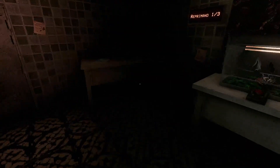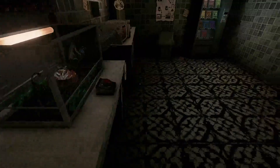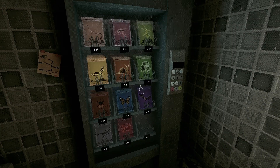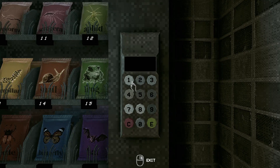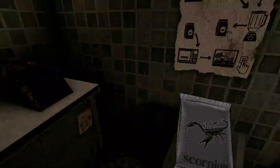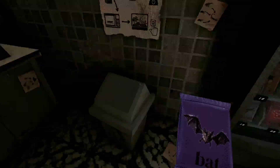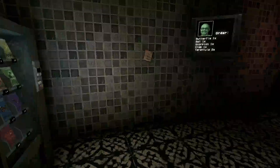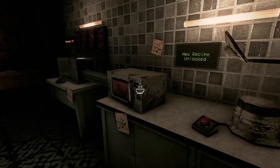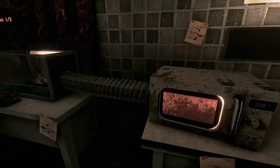Now we just need the tarantulas, which is over here in the dark — so that's a good sign. Bat, scorpion, crab — that's how you make that. I'm actually getting nervous, not gonna lie. It's bat, so eighteen, nineteen, twenty. Eighteen, nineteen, crab, scorpion. Alright, that's a tarantula. Pop that bad boy in there.